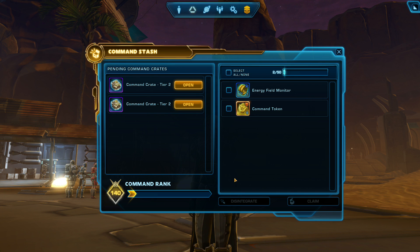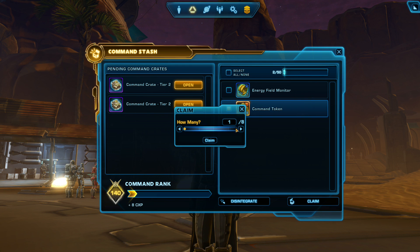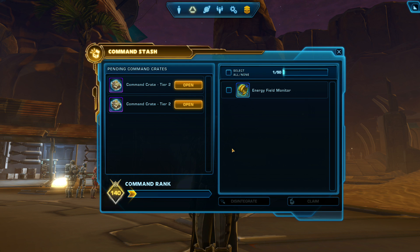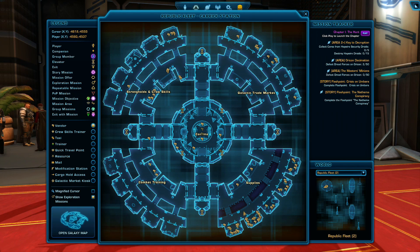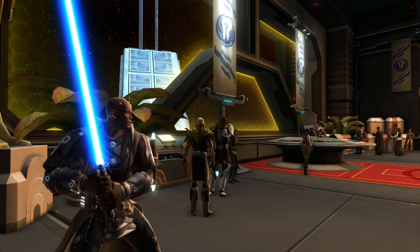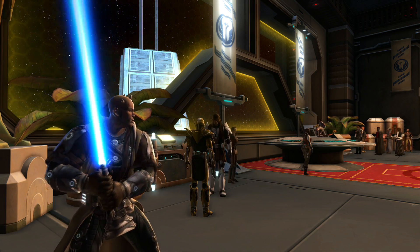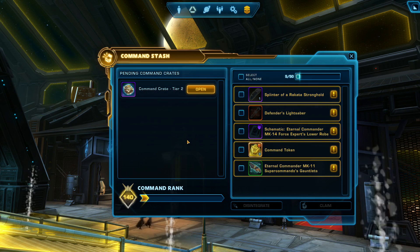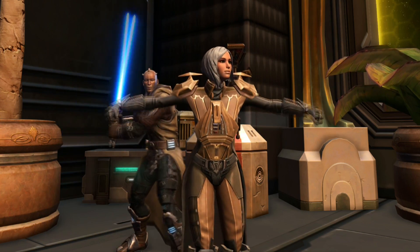Apart from gear with stats, another useful item you can get from command crates are command tokens. Command tokens are a type of currency that can be used to buy pieces of level 70 endgame starter gear. Command tokens are legacy bound, and you can see how many you have in the currency tab of your inventory. Once you've earned enough command tokens, you can go to the supplies section of the fleet and buy a gear piece of your choice from the tier 1 class equipment vendor. Each piece of starter gear costs between 49 to 84 command tokens. The Galactic Command System allows you to gear up by random chance through command crates, but if you don't get lucky, you can supplement your gear with level 70 starter pieces bought with command tokens.